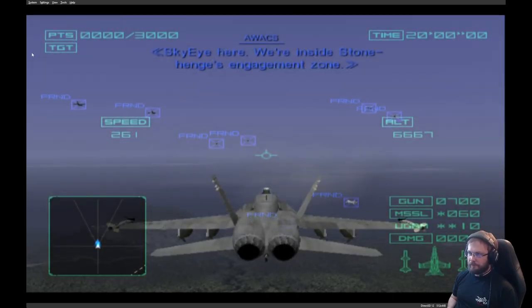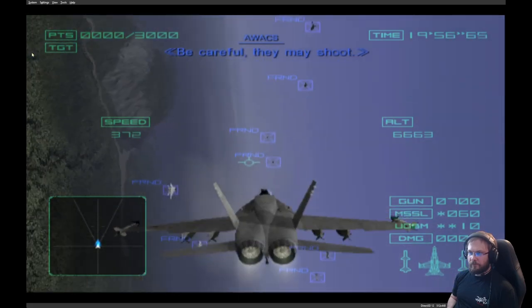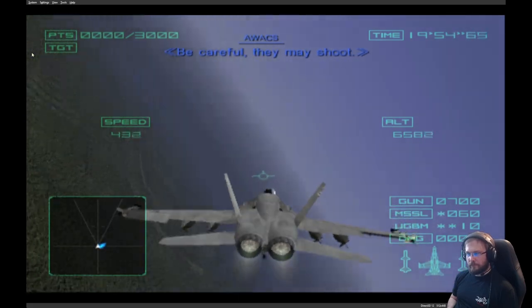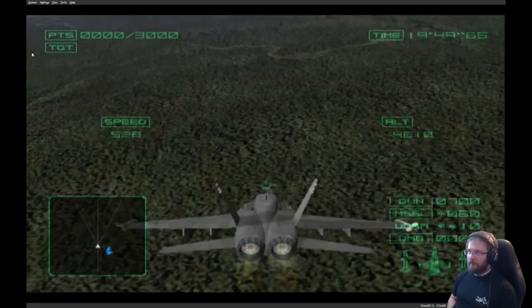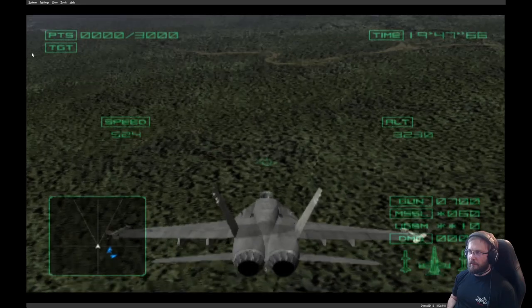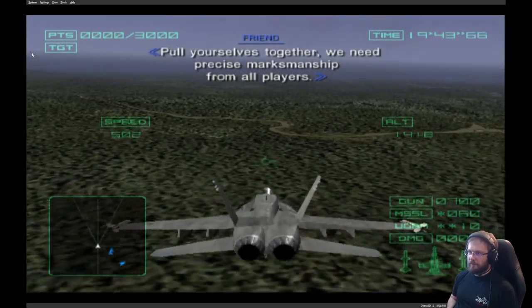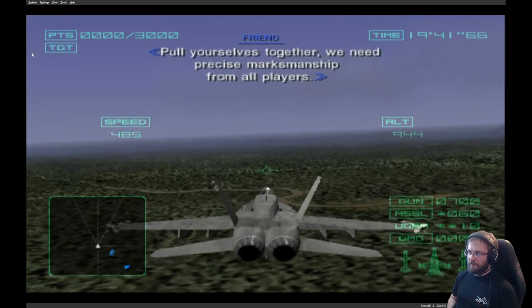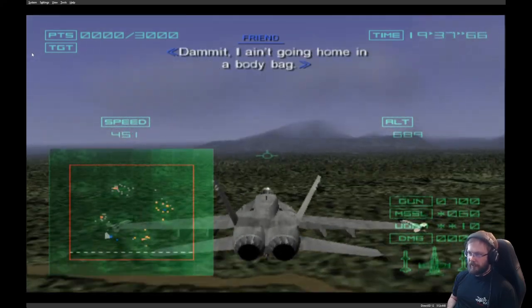Sky-Eye here. We're inside Stonehenge's engagement zone — be careful, they may shoot. So we need precise airmanship from all players. If we descend to deck level we should be safer — 2,000 meters was the threshold.